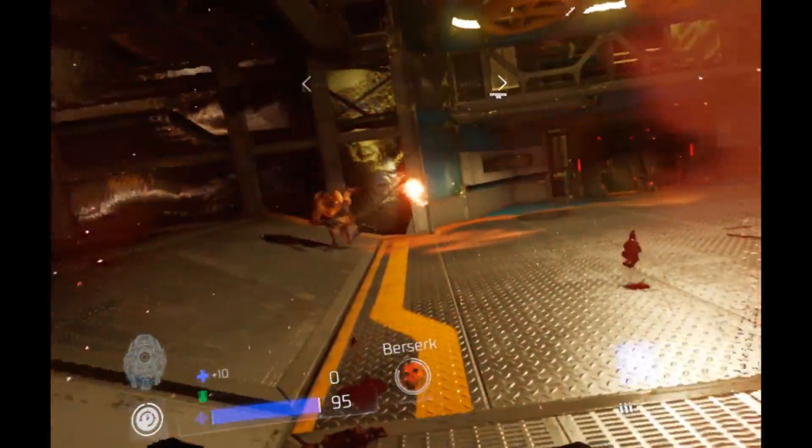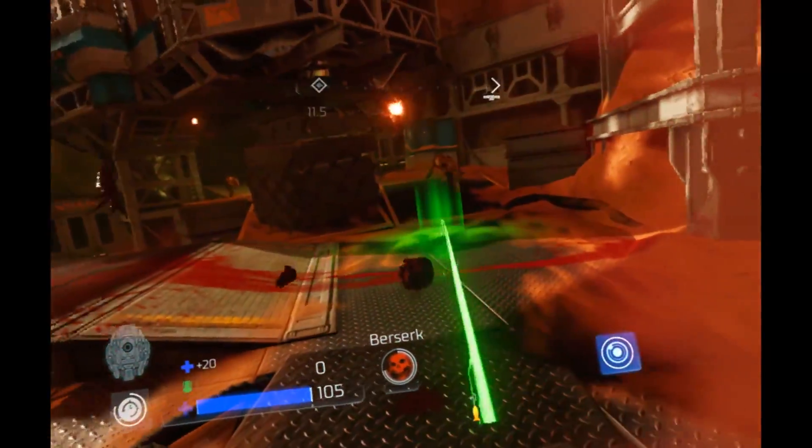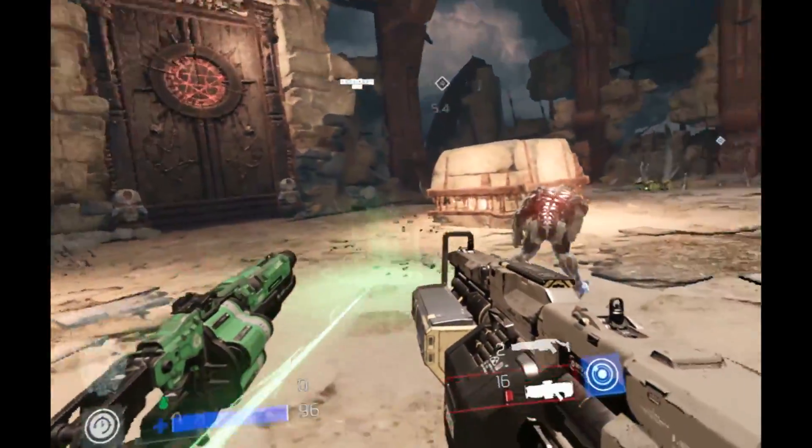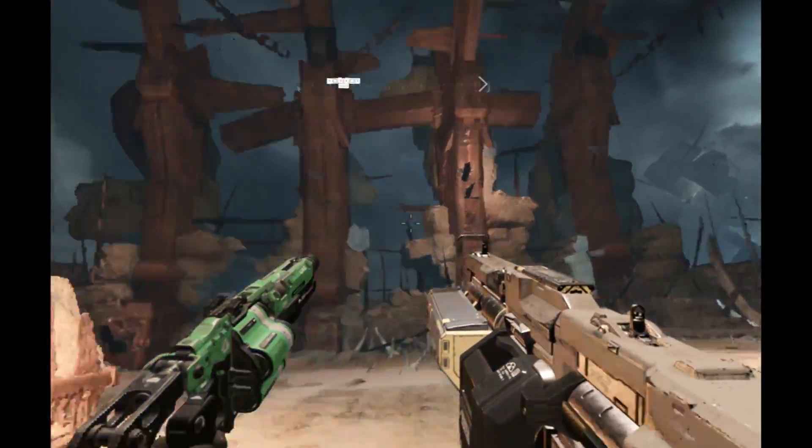Teleportation is also what VFR uses to replace the gory melee kills in Doom. Once you stagger an enemy, you can tele-frag them for fun and extra items. It's not as satisfying as Doom's elaborate kills, but just about as effective in adding some strategy to the fray.